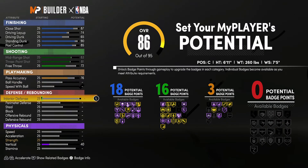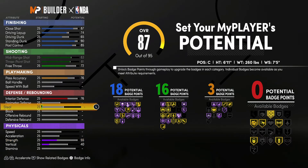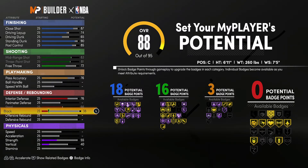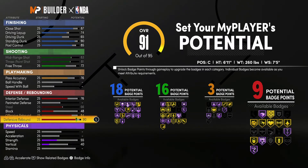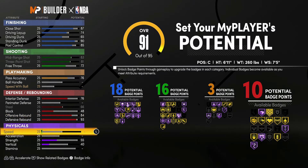Lastly, for defense and rebounding, you're going to bring your interior defense up to 76, your steal up to 66, your block up to 48, your offensive rebounding up to 84, and your defensive rebounding up to 93. That's going to give you 10 defense and rebounding badges. So 18 finishing, 16 shooting, three playmaking, and 10 defense and rebounding badges — for a total of 47 badges.